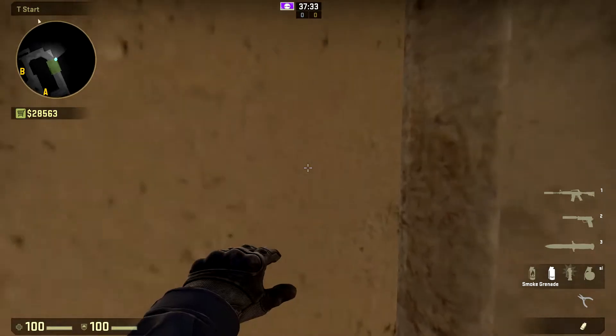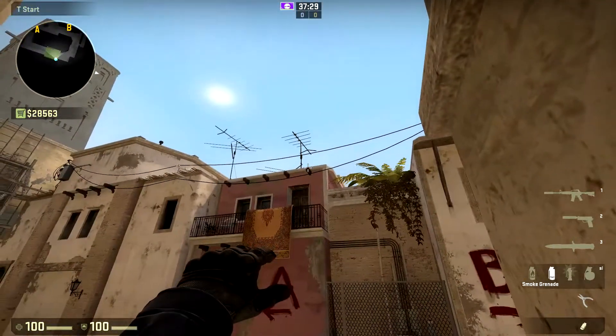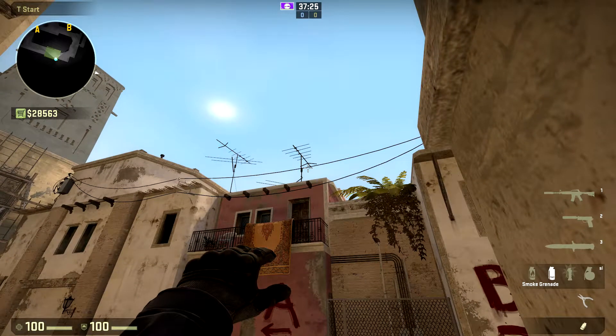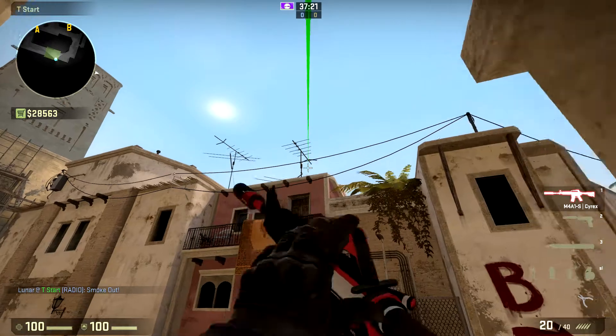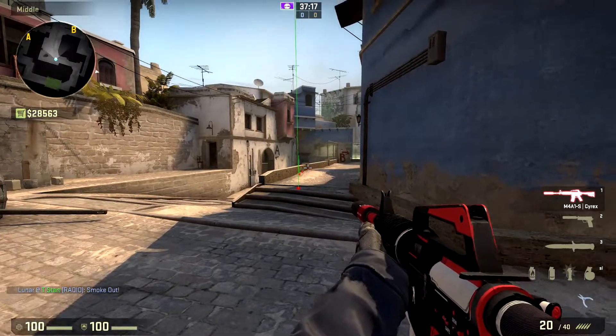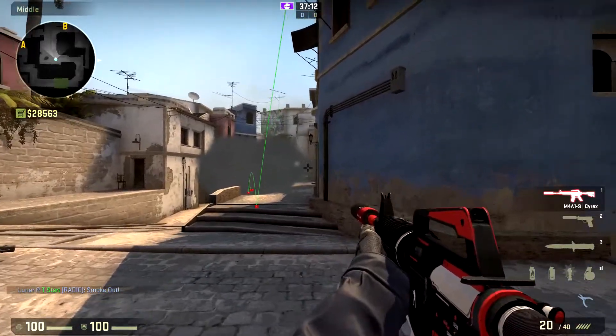It's definitely a must-know smoke, especially if you guys want to try to take mid. You're gonna jump on the trash can in T-spawn, aim at this little pillar right here, and then put your crosshair — middle of your crosshair — directly below the telephone wire right there. You'll throw your smoke and boom, it lands on top mid.